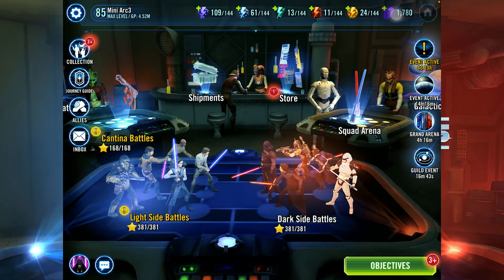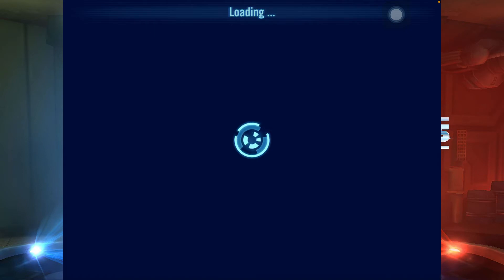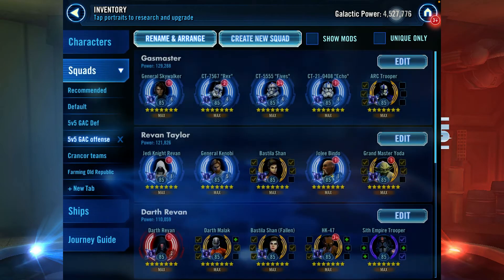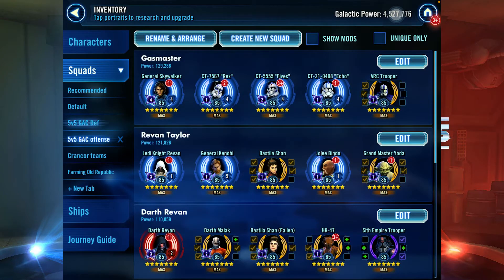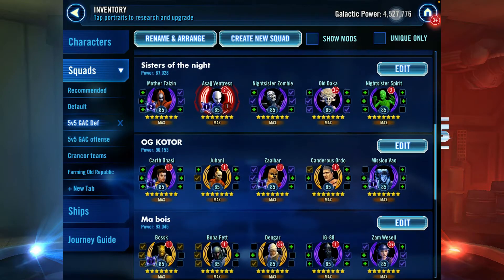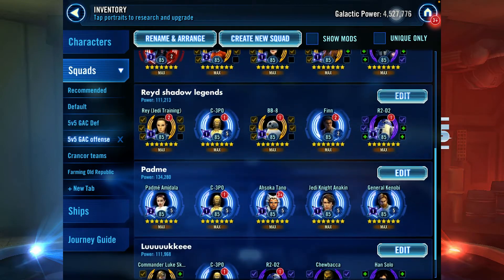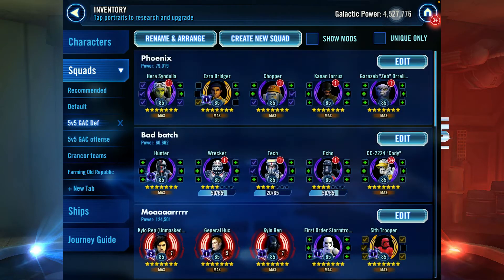The first thing you want to do is go to your Collections, then go to the Squads tab, because here you can set your offense and defense already. As you can see, I have both 5v5 GAC defenses ready — the teams I want to place on defense and the teams I want to use on offense.